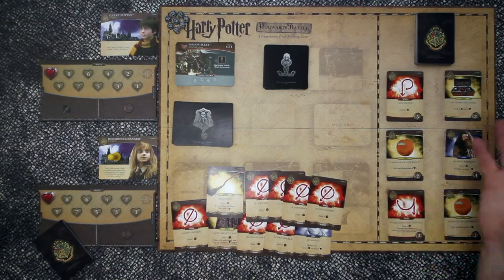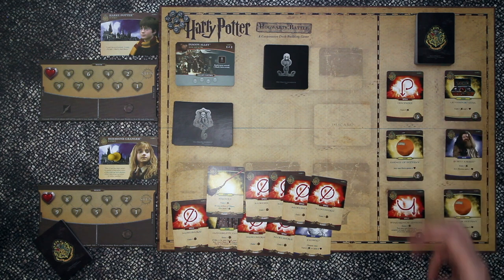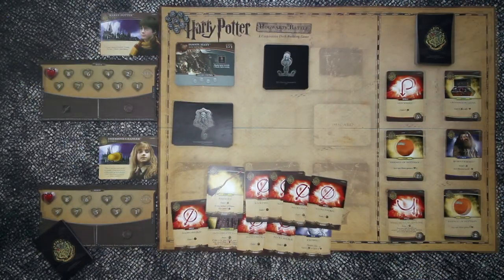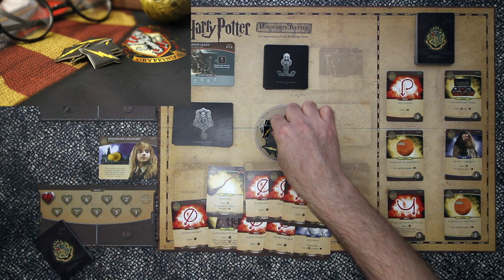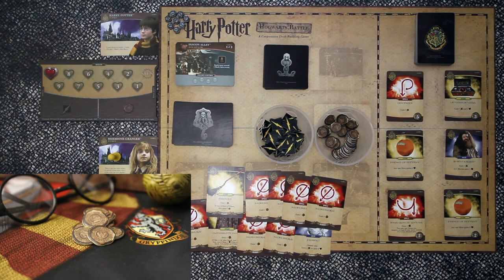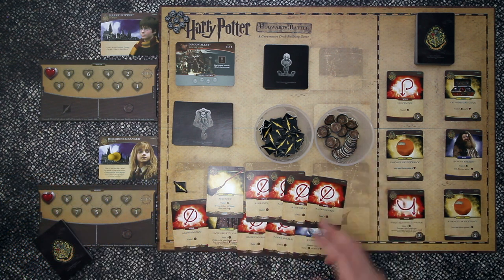In subsequent games as the game gets harder you're sometimes fighting against two or three. This over here is the market on the right hand side. There's always six cards on offer. As soon as you purchase a card you replace it with one from the top of the deck. There are three different types of cards: spells, items and allies. Normally purchase cards get added to your discard pile but there are some spells that allow you to add it to the top of your deck so you gain access to it immediately. We also have damage tokens which you inflict on the villains, and influence tokens which are the currency in the game. You gain influence from your cards and that allows you to purchase better spells, items and allies from the market.